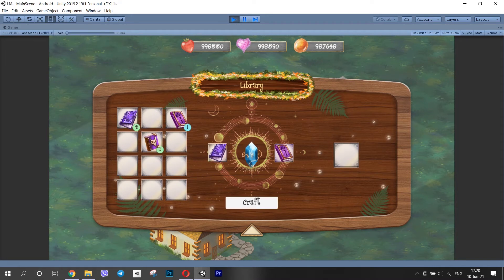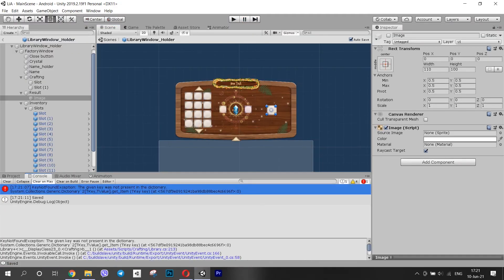I spent a lot of time dealing with one silly mistake. Each time I crafted, the crafting function got called more and more times. I checked everything and couldn't find how it could be called so many times when I only call it once in my code. But then I figured out that I was adding a new listener to the craft button each time I set it active.